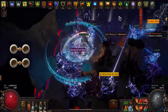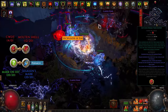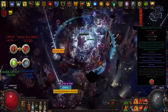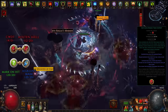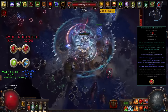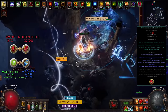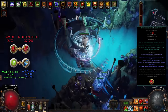The last gem setup is a Cast When Damage Taken at level 4 linked with Molten Shell at level 12 — after taking enough damage this triggers Molten Shell, creating a damage absorption shield based on your armour. For the last two sockets, use Assassin's Mark triggered by the new Mark on Hit support gem mentioned in GGG's 3.17 development manifesto. It hasn't been added to POB yet but will be updated when it is.